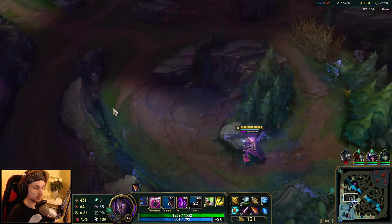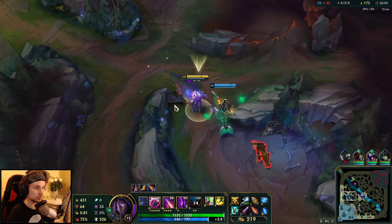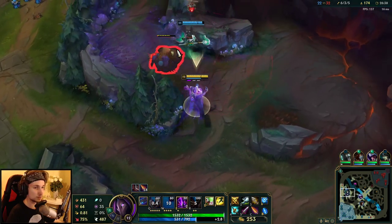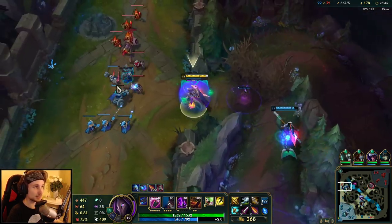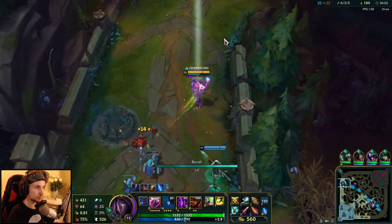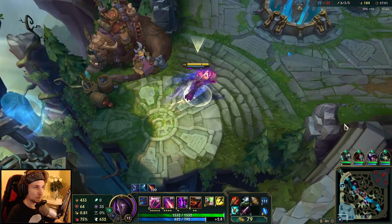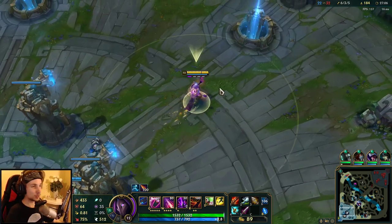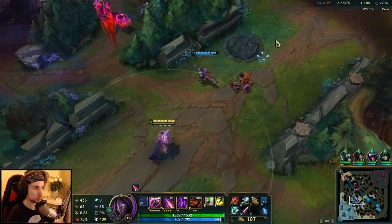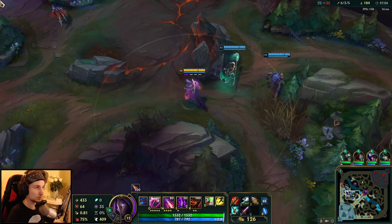We just have to farm up again and then go back mid lane once more and hopefully get a really good team fight. We're still a lot stronger than they are despite them having the Dragon. I need slightly more gold for my next item, which is going to be the Rapid Fire Cannon. Now we make our way back and then we're going to group up again. If we group mid lane and force it, we should be able to win the next team fight pretty easily with Mordekaiser as well. With my items, we should be able to win — we just have to force an objective.